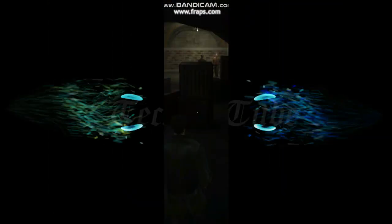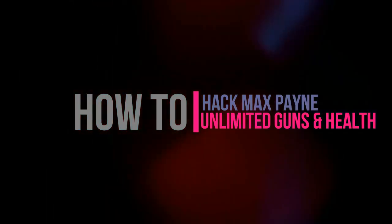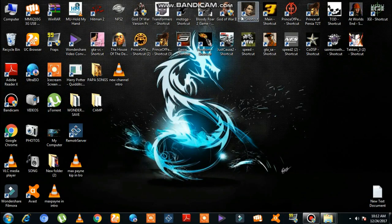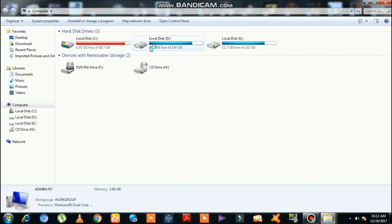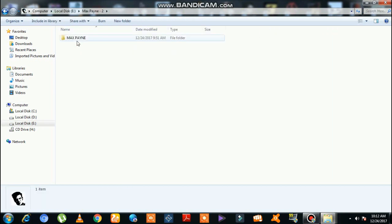Let's get started. First of all, what you guys need to do is to open the place where you have kept the Max Payne game. Yes, here is Locale List 3, Max Payne 2. Here is the folder.